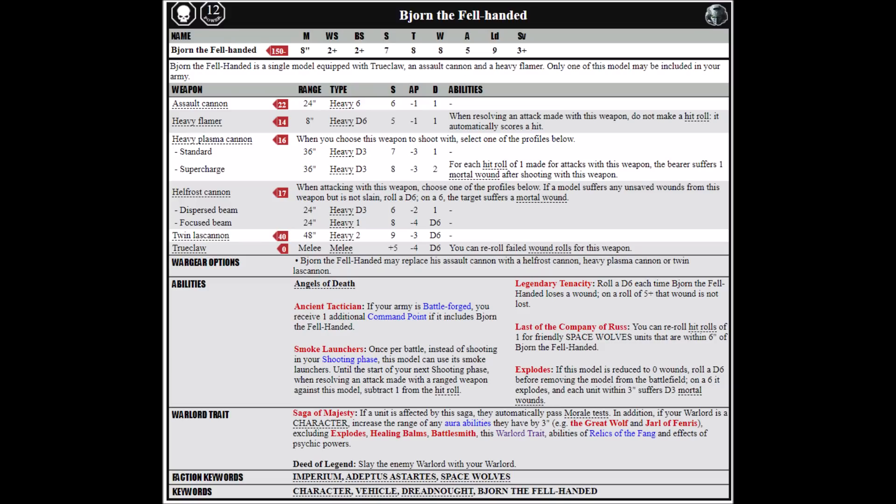Finally, we come to Bjorn the Fell-Handed, who's very much the premier Space Wolves Dreadnought choice. He combines a lot of the best abilities of the other Dreadnoughts, including a movement of 8, Weapon Skill and Ballistic Skill of 2+, he has 5 attacks, and he even has Toughness 8 to boot. He's armed with True Claw, a Strength 12 Dreadnought Close Combat Weapon with AP-4 and Damage D6, and he can re-roll failed wounds for the weapon. Against that Toughness 7 vehicle he can actually do even more damage than Murderfang, getting an average of 18 wounds through due to hitting on 2s with his re-roll, re-rolling wounds and also being AP-4. He's not quite as strong as Murderfang against light infantry, but he can pretty much wreck any heavy hitter that doesn't have an invulnerable save in a round of combat.